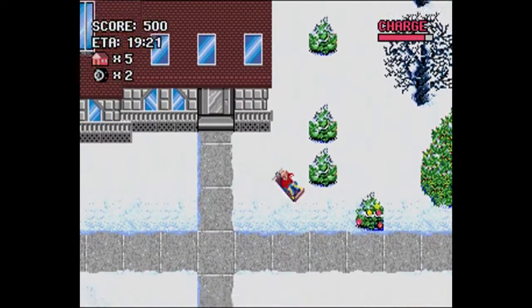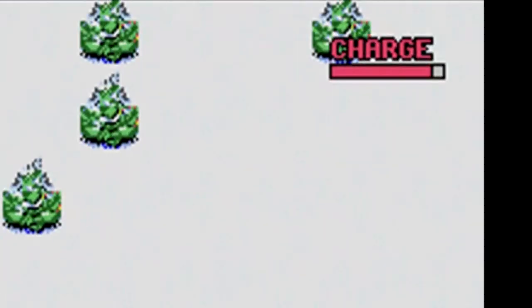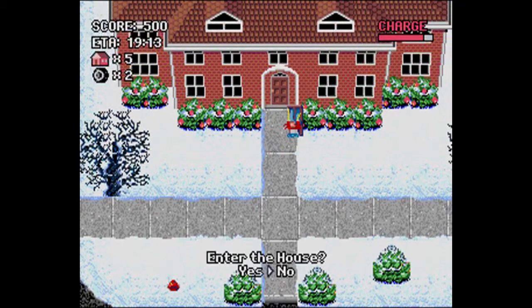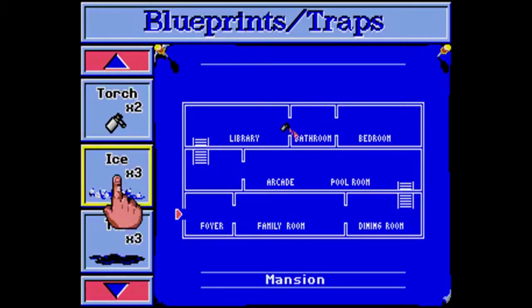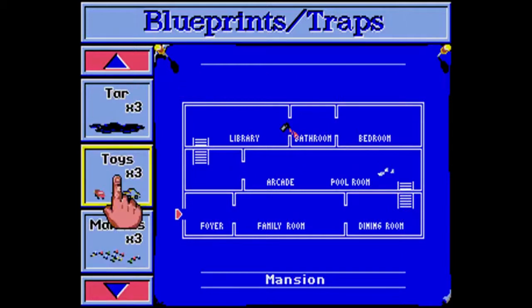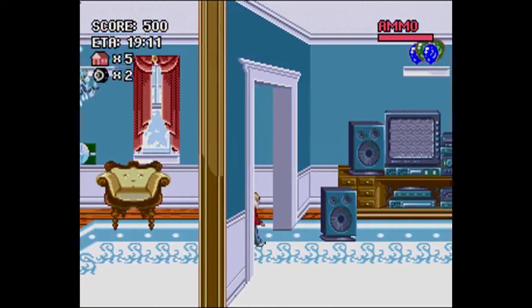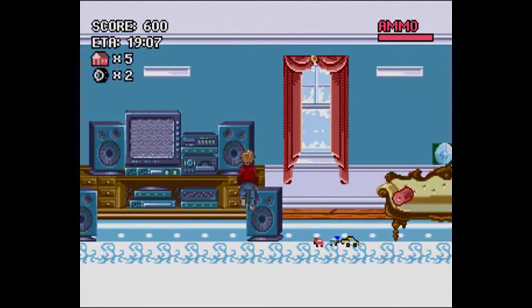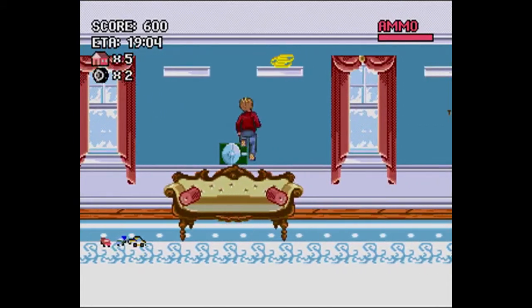I'd keep a close eye on that charge meter. The more you accelerate your sled, the less likely it is to travel moderately. Upon entering a certain house, you can set up your traps within any area should the dim-witted, dastardly duo break in. After that, we're treated to an all-new side-scrolling concept — except Kevin has real weapons at his disposal this time, the first of which is a BB gun, like in the film.